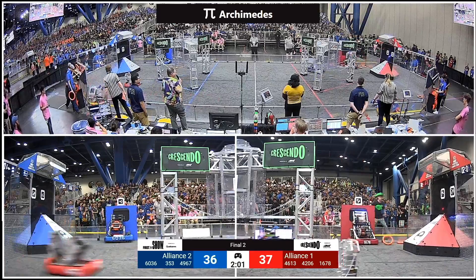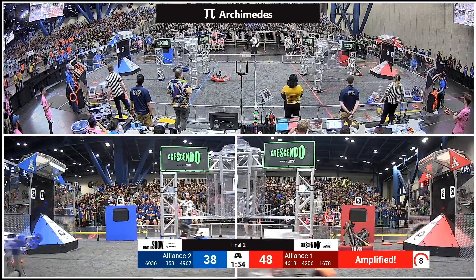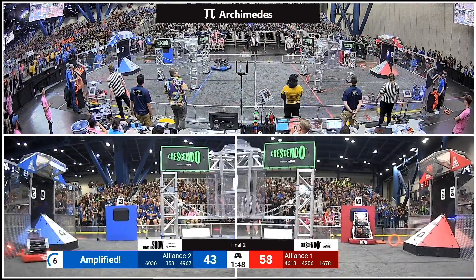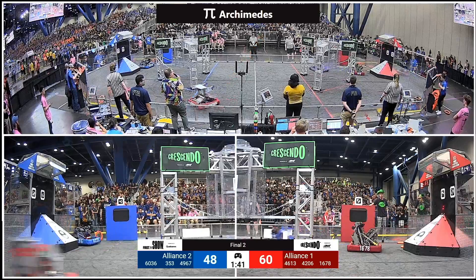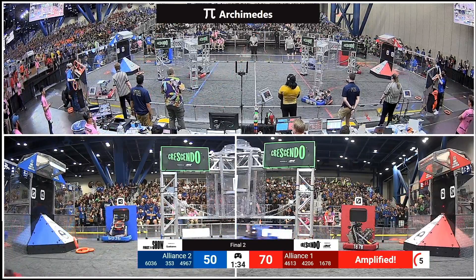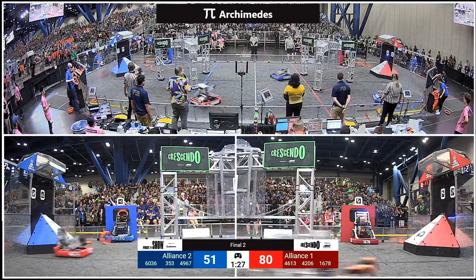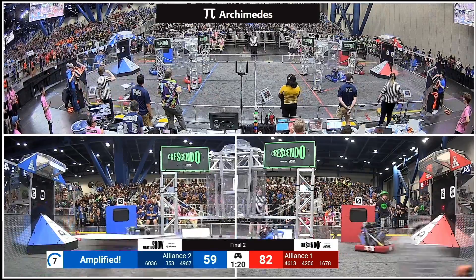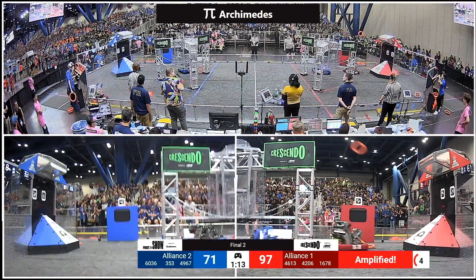These alliances are so well matched here as we get into the second of our final matches. Red Alliance into amplification already — 60-36, amplifying for Blue. Notes coming back on the Blue Alliance side. Red Alliance starting up their second amplified cycle. 60-36 scoring under amplification, picking up another five for the Blue Alliance. Red Alliance with amplification and 49-67 sneaking notes away from the Red Alliance — that one team showing what they can do so well: sneak in, sneak out. 60-36 shooting on the fly with their swivel top.